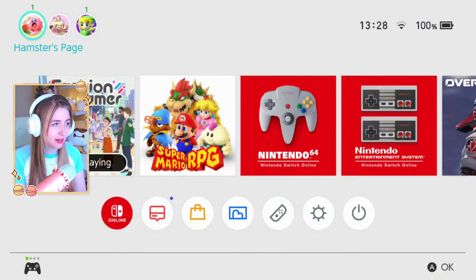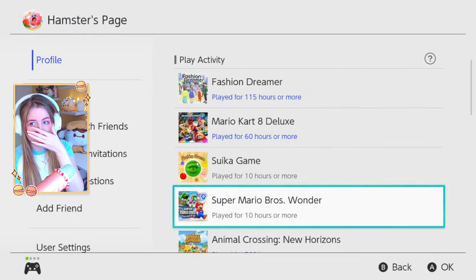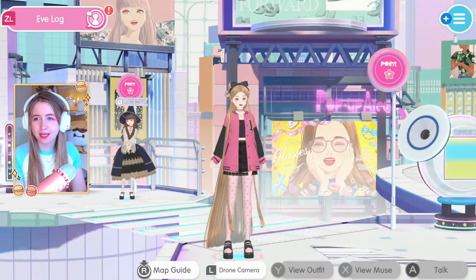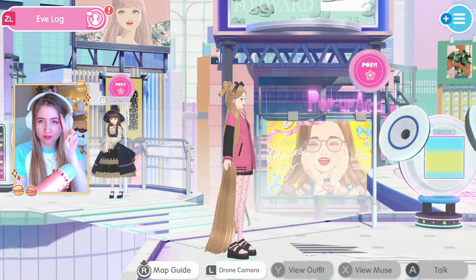I finally found her yesterday after 110 hours of playing this game. I got the hair and the shoe blueprint, but I wanted to get the dress for today's video and I could not find her. I'm now at 115 hours and I have not found her since. Unfortunately, she will show up again and I will get her.